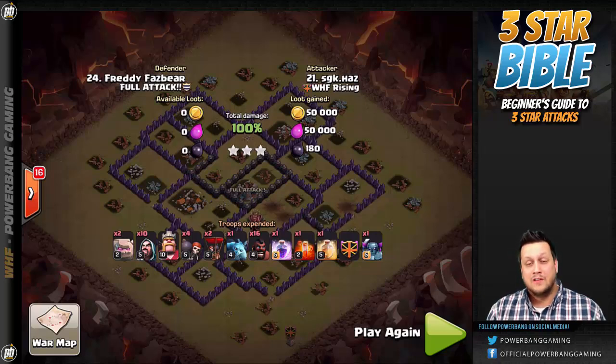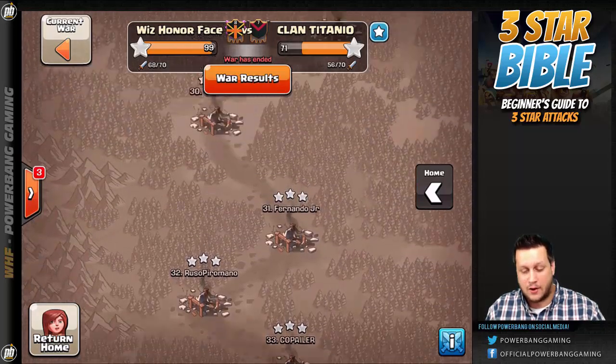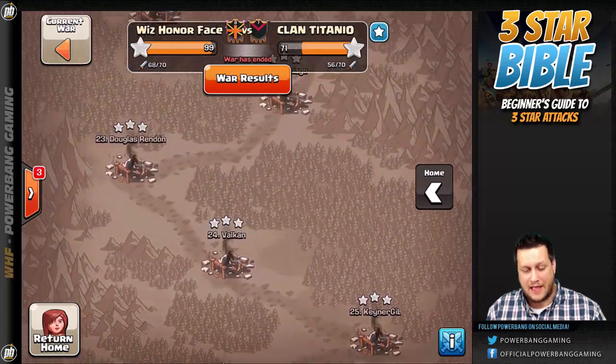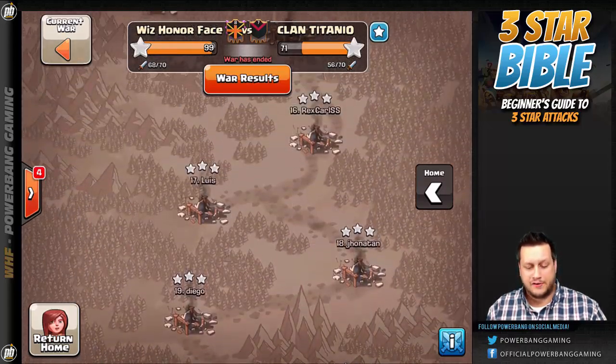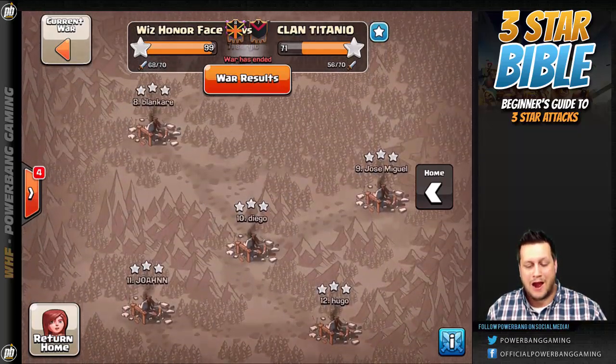Let's take a look at another example on three-star strategies from a Town Hall 9 perspective and see how tanking, funneling, and kill squads come into play. It's even more important at Town Hall 9 because you have that Archer Queen to deal with. Transitioning to a three-star mindset — look at the results: all of these are Town Hall 9s, every single one of them three-starred. That's exactly the type of results you're going to see when you buy into this mentality.